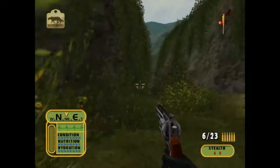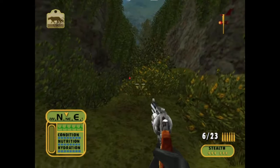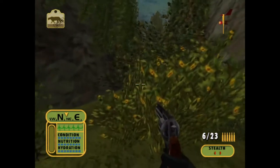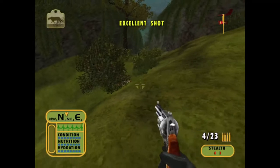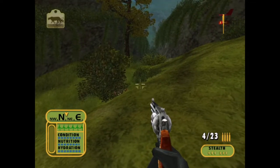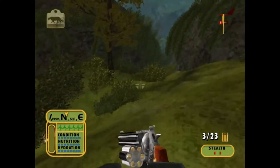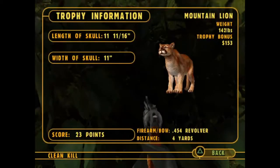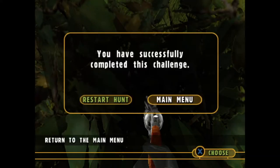Easy enough. Our mountain lion is right here — I believe it's actually chasing a boar. There's our mountain lion. This boar is going to charge too. That was some exciting stuff. Here's our mountain lion: it weighed 142 pounds, we got $153 for it, and it scored 23 points. You can actually see where it was wounded in that shot.